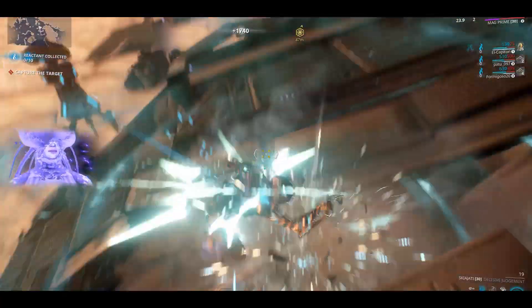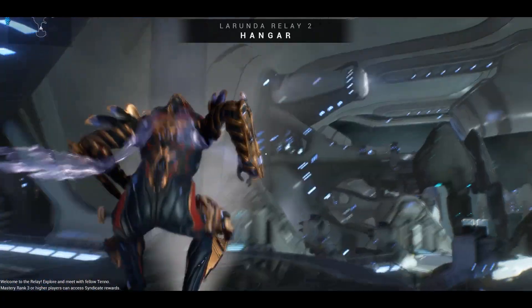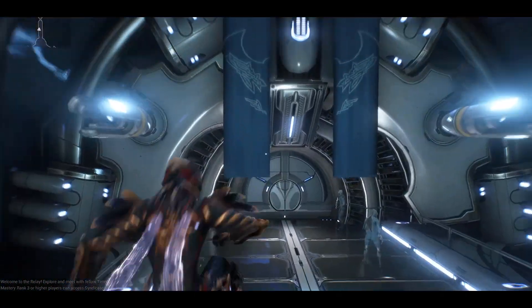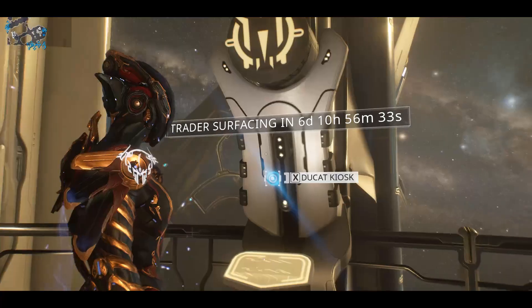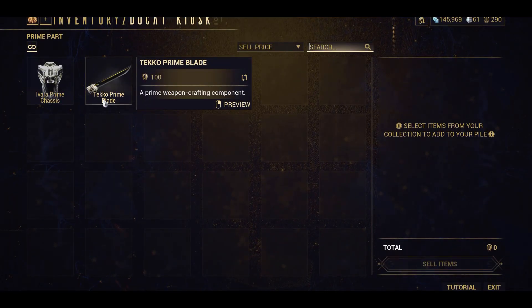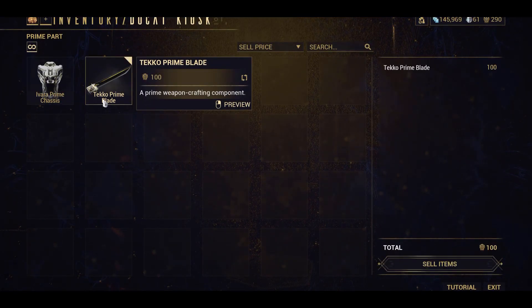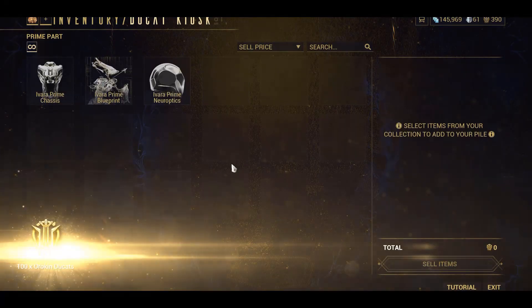Don't worry if your items don't seem to sell for much plat. Every two weeks Baro Ki'Teer shows up in one of the relays. He is a void trader and you can visit the kiosks in the relays to turn prime junk into ducats. With ducats and credits you can buy prime mods from Baro, which sell for a decent price on Warframe.Market. If all else fails you can sell your prime junk for a little plat, but this usually isn't the best for making large sums of plat.